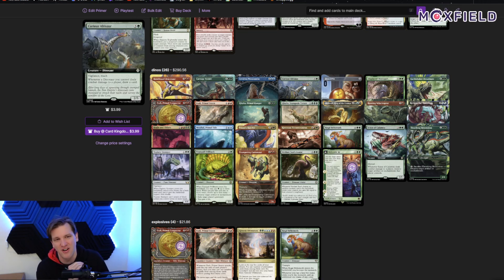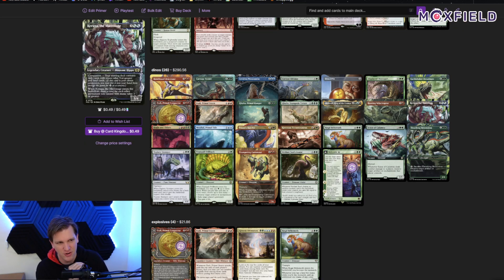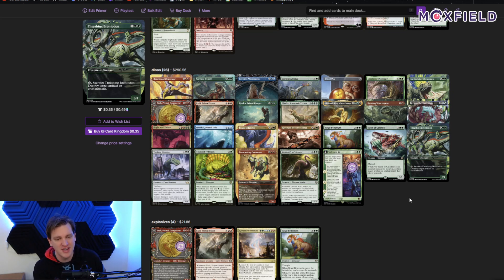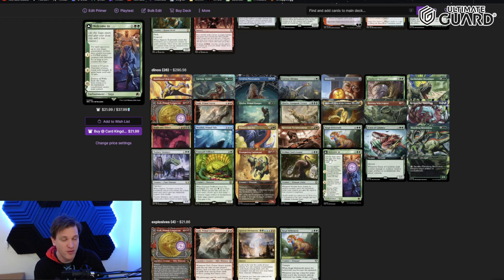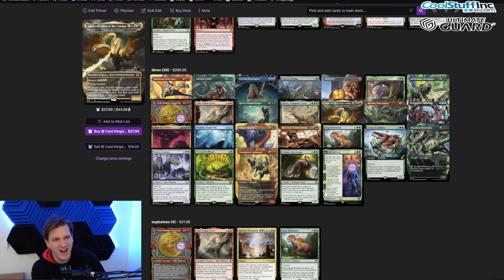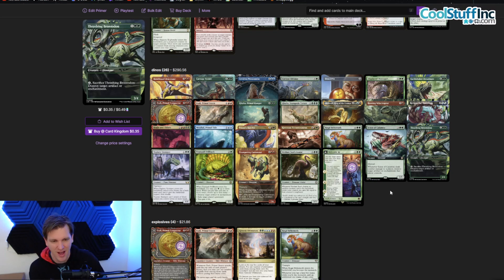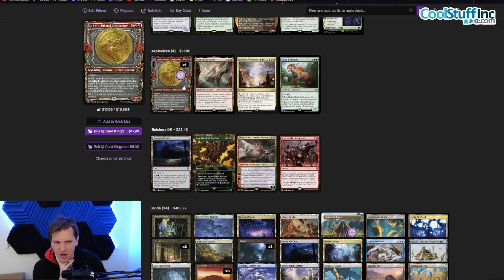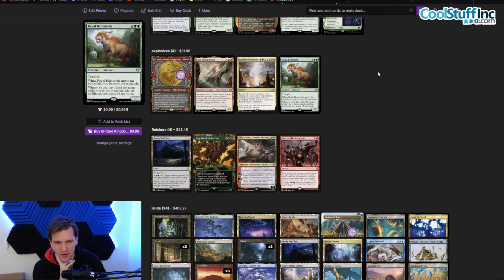A few cards from my other decks that I would absolutely add to this one: Regisaur Alpha goes in the dino deck every single time. It's not in here because I only own one copy and it's in my Pantlaza deck. If you've got other must-includes, put them in the comments below.